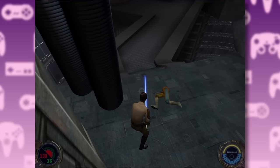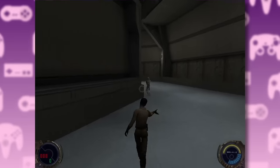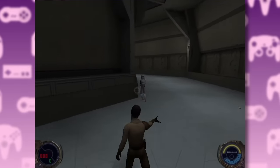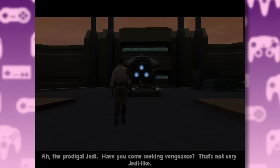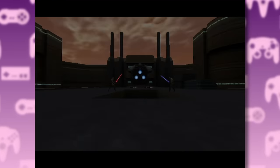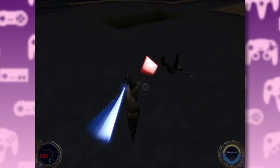If Darth Maul survived without his legs, then you can survive without your body. After dismembering everyone in Cloud City, Kyle reaches the upper level and takes on Barney's girlfriend. You're a pretty good lady, but can you survive the Mario jump? Works every time.